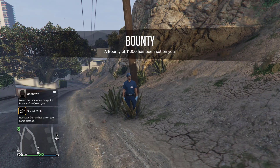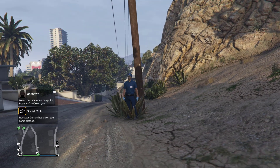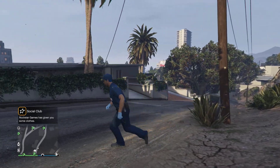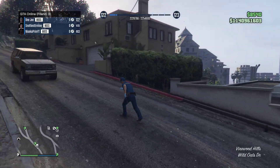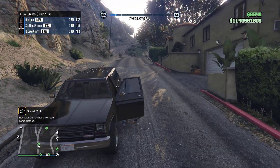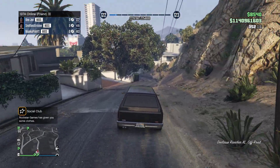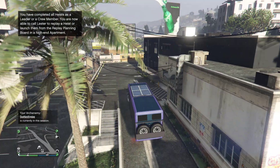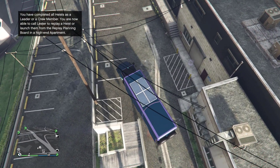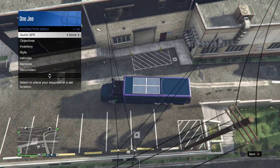As soon as you guys join the lobby, go to your Interaction Menu and request your Terabyte. As soon as you join the lobby, request it and we're going to drive it back to the nightclub. Do not drive it inside — I'll walk you guys through, we still have a couple more steps. As soon as you get to the nightclub, hover over and park the car like this.